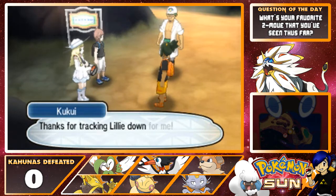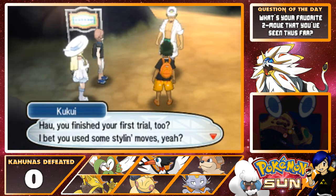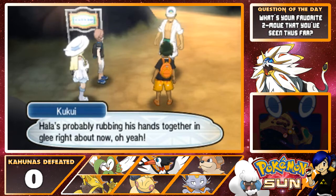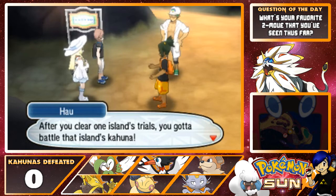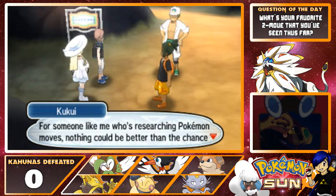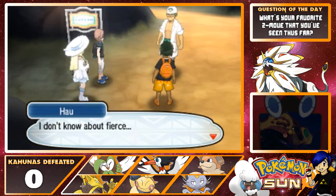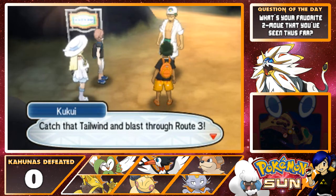Hey there, Daniel. I knew I could count on you. Thanks for tracking Lily down for me. Hau, have you finished your first trial too? I bet you used some style moves. After you clear one island's trials, you gotta battle that island's Kahuna. Taking on the island Kahuna in a battle is called the Grand Trial. For someone like me who's researching Pokémon moves, nothing could be better than the chance to see some fierce Pokémon battles. Come on, back to Iki Town — catch that tailwind and blast through Route 3!